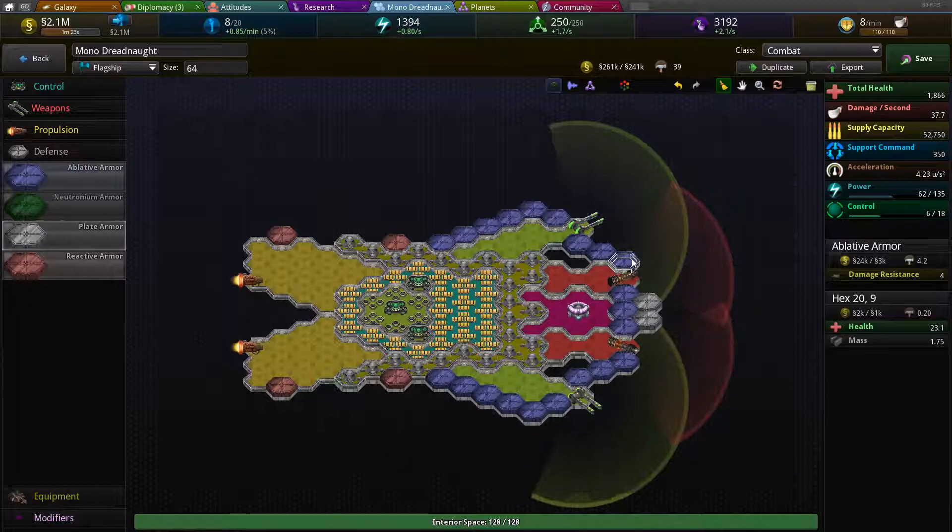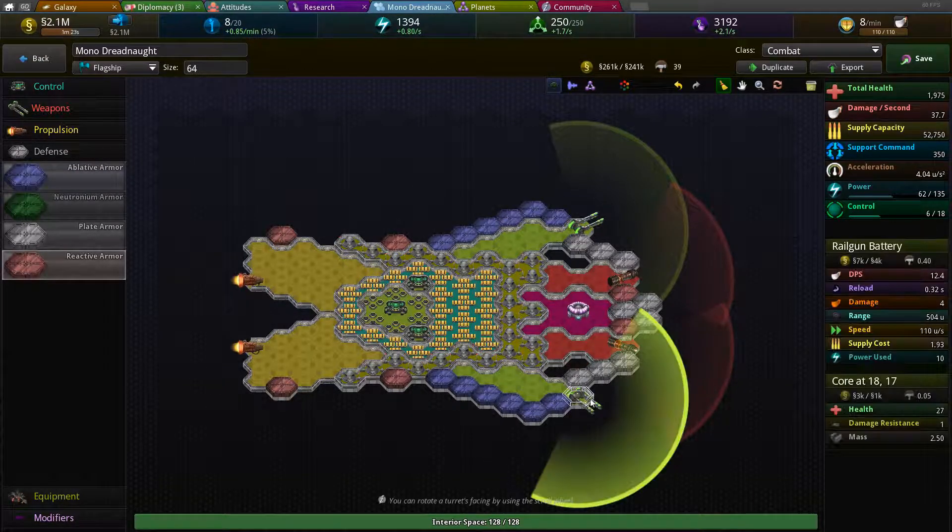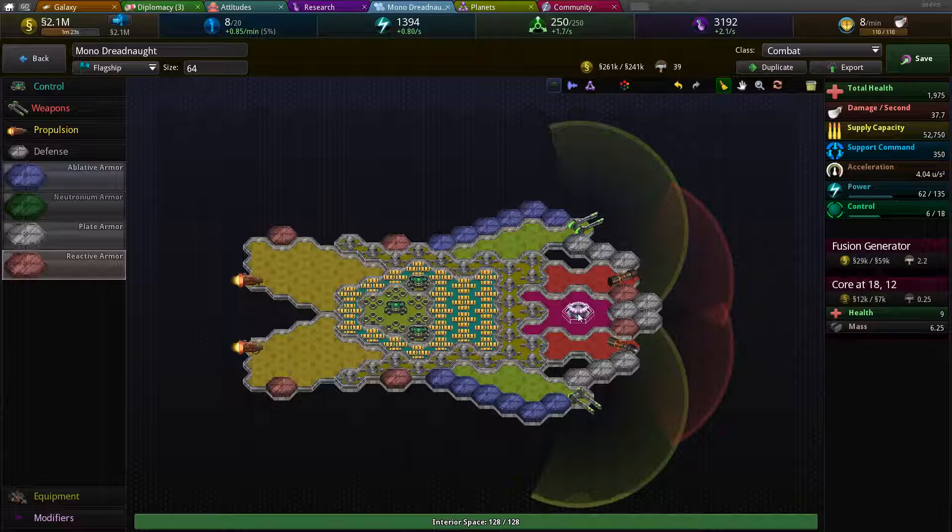So I'll probably just take the hit to speed and replace this with regular armor, and maybe put reactive on these spots. Damage is applied in straight lines in this game — if somebody's attacking from the front, it'll go in a straight line slightly above or below. You want to protect the core pieces of your systems, because if those are taken out, the entire system becomes inactive.